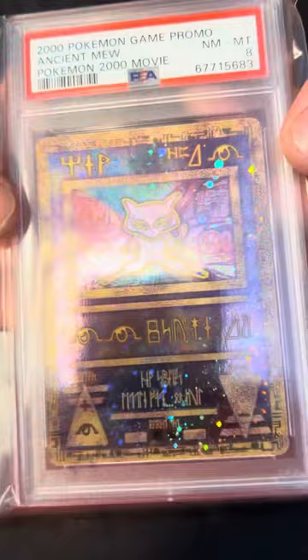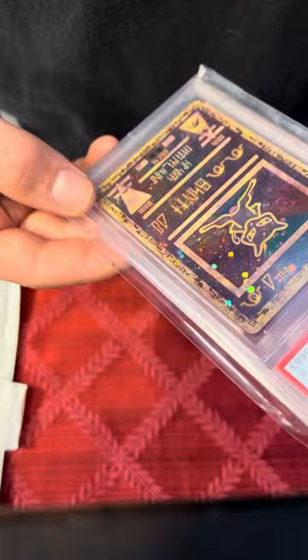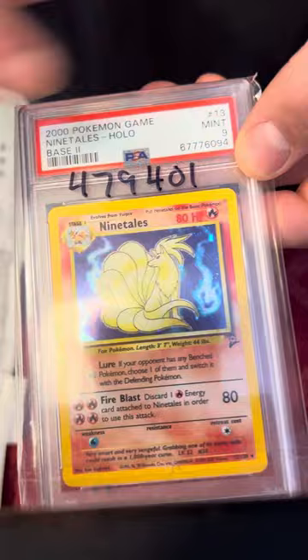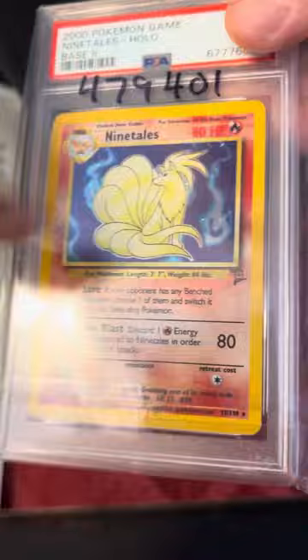Then we got the Mew Movie Promo. That's a cool card — I like that. Nice Holo. Ancient Mew. Then we got a Ninetales — a 9. Very nice card. Base Set 2.